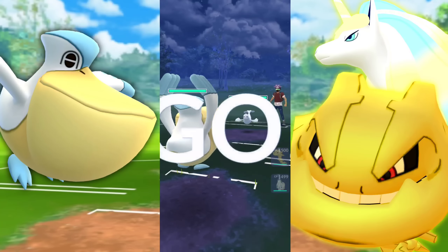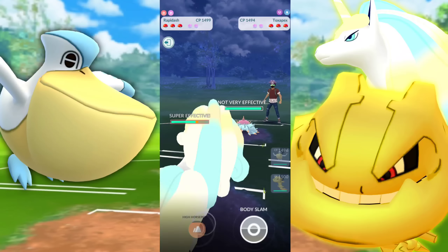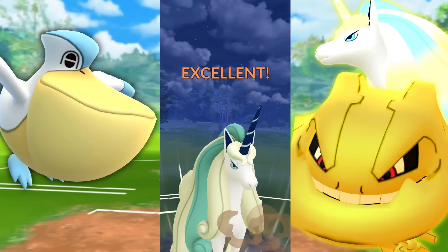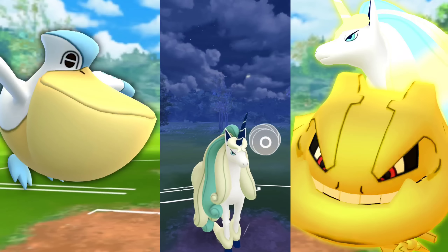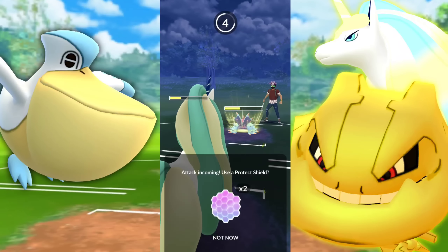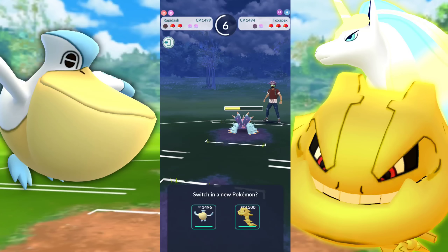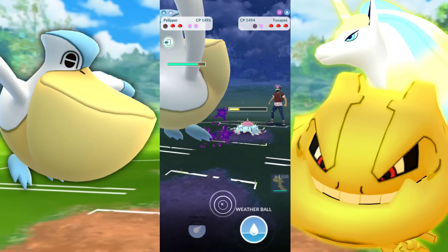Moving on to our next opponent — a Dewgong. This is not good whatsoever. We swap into our Rapidash and they're bringing in a Toxapex. At least we have High Horsepower — how much does this do to Toxapex? But look at how much the Poison Jabs have done already. They're going to farm us down, but we're getting to a Body Slam — let's see if they shield it. It's another High Horsepower, they better shield it up. Toxapex is absolutely destroying our Galarian Fairy-type Rapidash. Hitting me with the Brine — bringing in the Steelix. We do have Thunderfang; the Brine's not going to do too much.